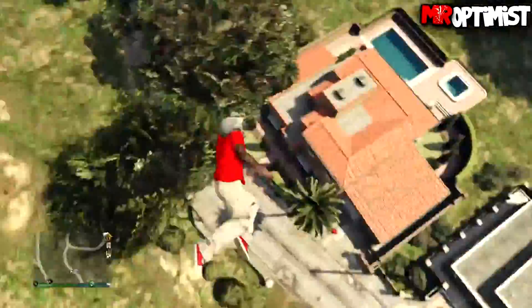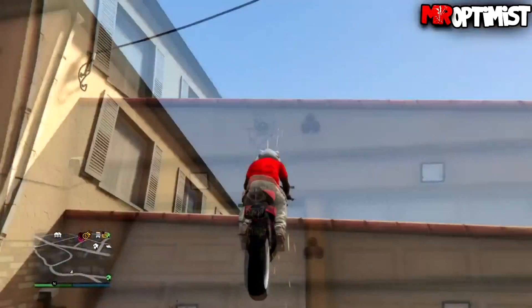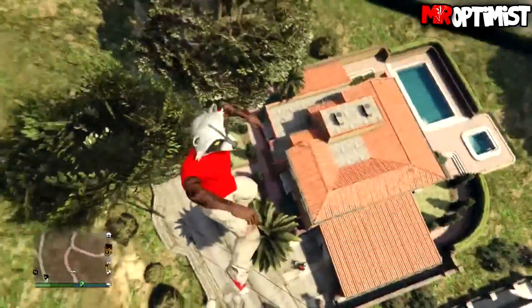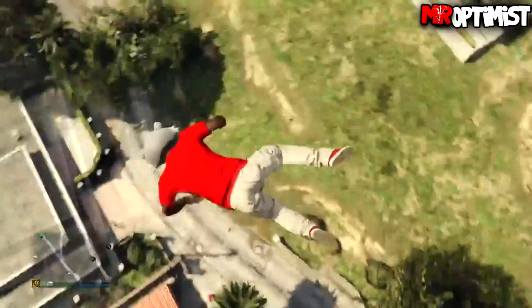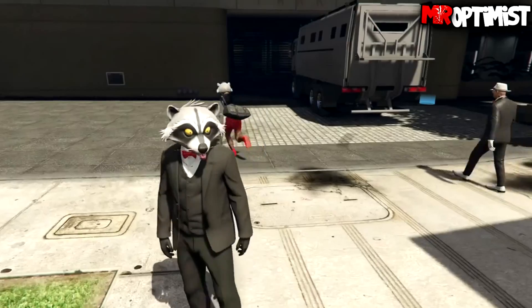My first try doing this launch glitch was okay — I had a few problems doing it. Make sure you do a wheelie while riding into the garage door, or it probably won't work. Overall, this is a fun glitch to try and I recommend it. If you try this out, let me know in the comment section below. Let's get on to the next glitch.